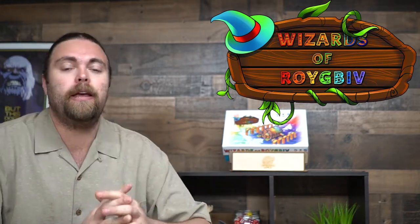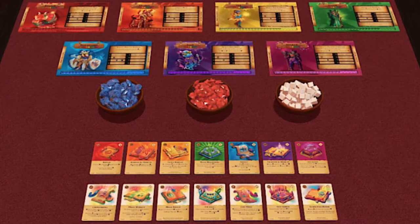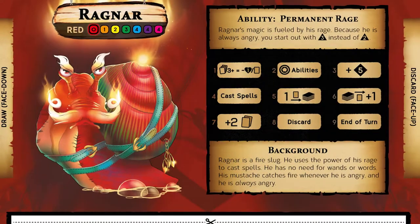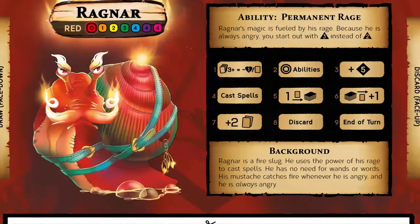Hey guys, and welcome back to another Unfiltered Gamer board game review. Today's game up on the tabletop is called Wizards of Roy G. Biv. In the game Wizards of Roy G. Biv, you play as two to six players, about 45 minutes or so to play, and for ages 12 and up, and you're going to play as a wizard in a magical tavern brawl, where you're going to be having a battle royale to the death. Once one player has been eliminated, the game is over.